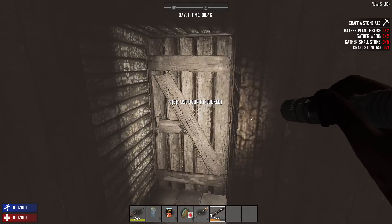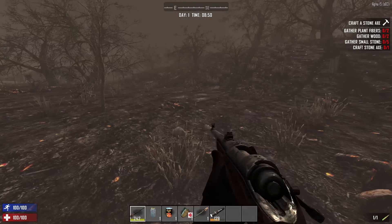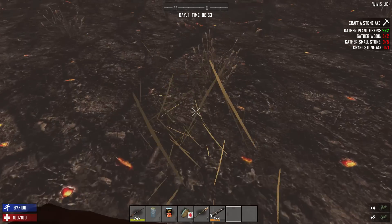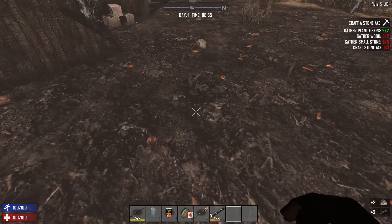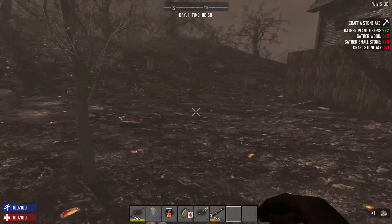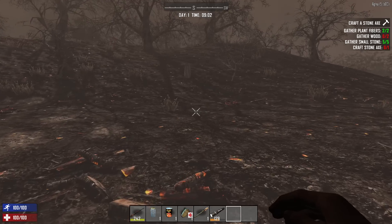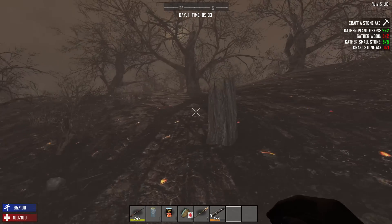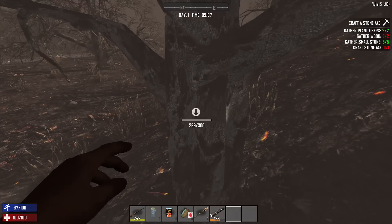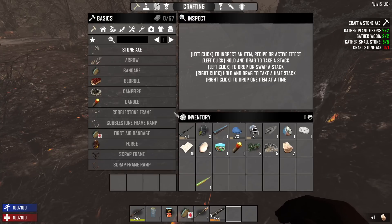I think we got everything we really want out of here. Let's hop on out. I want to get into a different biome. Is that a deer over there? I think that was a deer. Before we do that though we do have to begin doing the basics, and the basics involve crafting a stone axe — there's a quest in the upper right hand corner. So we're going to do exactly that — we just got to get some stones, we need like five. Daytimes are 50 minutes in this series, I decided to make them a bit longer just to see how that goes. And I think I actually have what we need to get our stone axe.